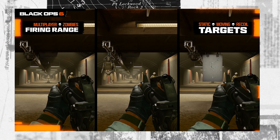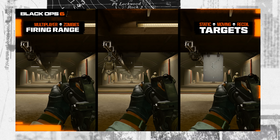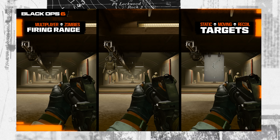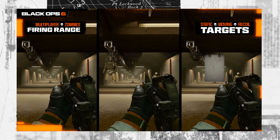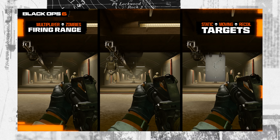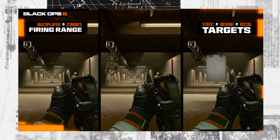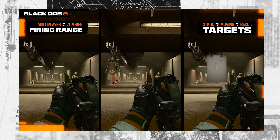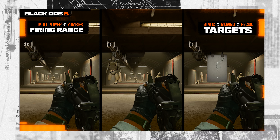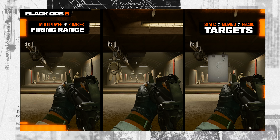The Firing Range is returning for a third straight year, but with a few new improvements. The standard features introduced since Modern Warfare 2's first firing range are back — practice dummies at 10, 25, and 50 meter intervals, dummies with zero to three armor plates, limitless ammunition, and upper-left-corner trackers for target eliminations, accuracy, and damage. New additions include a toggleable moving target: a dummy drops from the ceiling on a conveyor belt, automatically moving back and forth as you connect with it, resetting once it reaches maximum range.